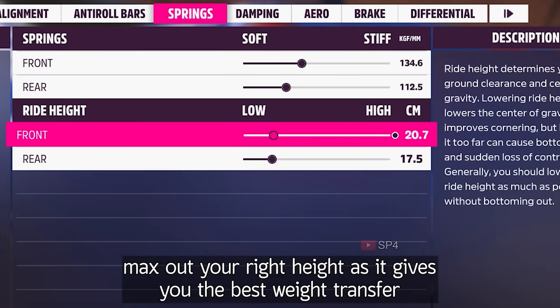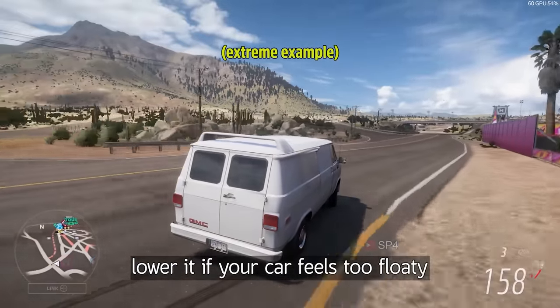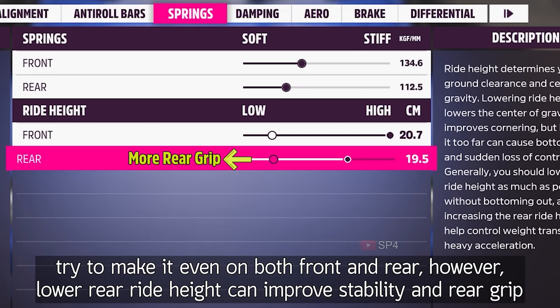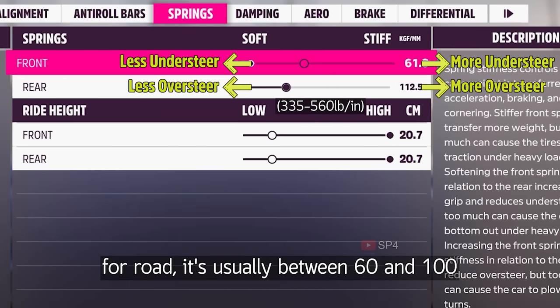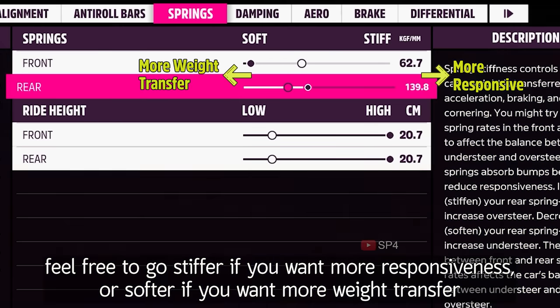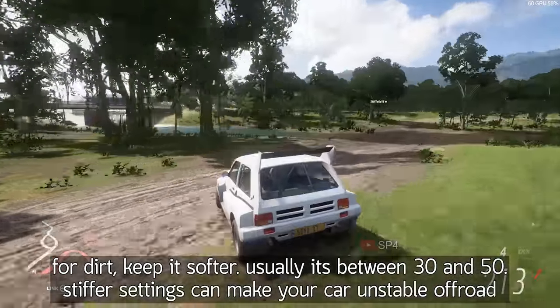Now onto springs. Max out your ride height as it gives you the best weight transfer. Lower it if your car feels too floaty, and try to make it even on both front and rear. However, lower rear ride height can improve stability and rear grip. Spring rate is different for each car. For road, it's usually between 60 and 100 kgf/mm — go stiffer for more responsiveness or softer for more weight transfer. For dirt, keep it softer, usually between 30 and 50. Stiffer settings can make your car unstable off-road.